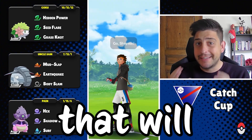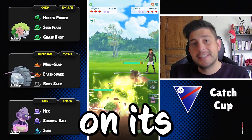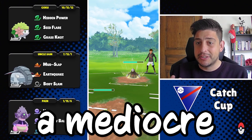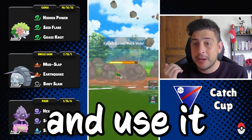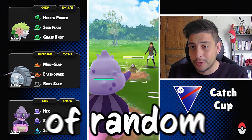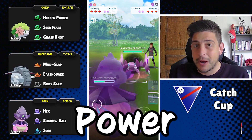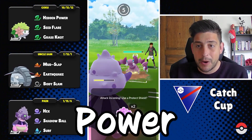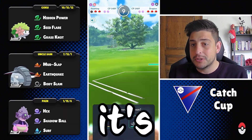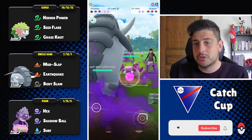Seymine is so bad that it will make great content, so today we're gonna use Seymine on its land form in a Catch Cup. It's always a challenge to take a mediocre Pokemon like Seymine and use it in a special cup like this, which is gonna have a lot of random things coming up. I happen to have Hidden Power Grass, which is the best Hidden Power for Seymine on the land form, since it's a single Grass type and stab damage helps a lot.